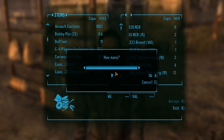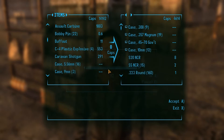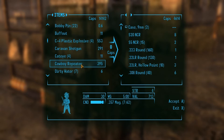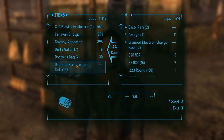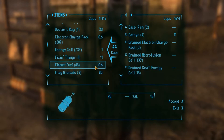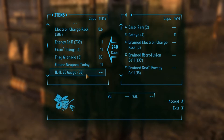What was I here to get rid of? Get rid of all these cases, just to clean up the inventory a little bit. Cat-Eye we can get rid of. Get rid of those, all those, all those. Get rid of all that Flamer Fuel. I don't really use mine, so we'll get rid of those. Get rid of all that.